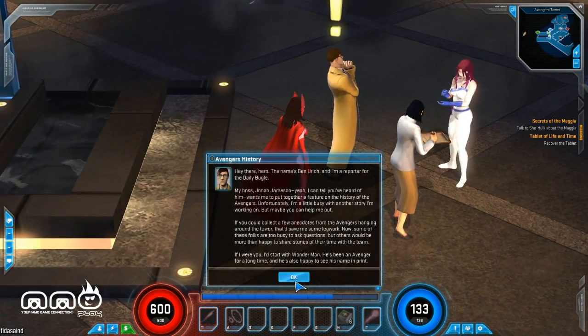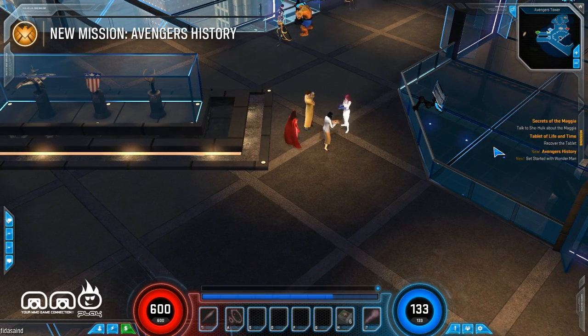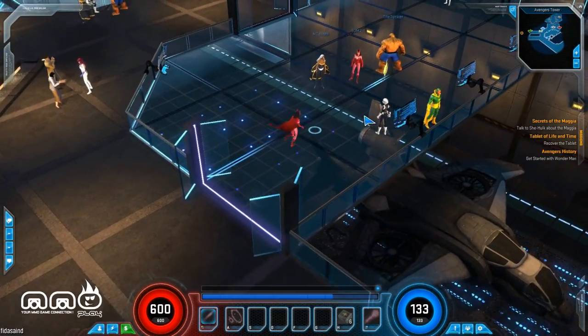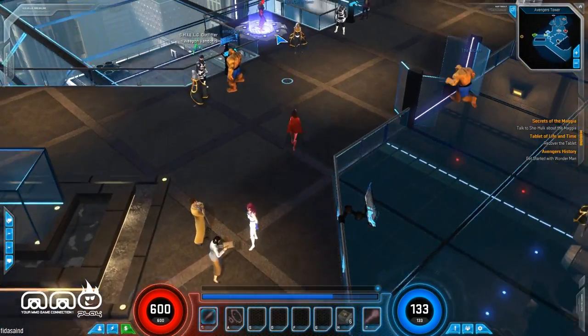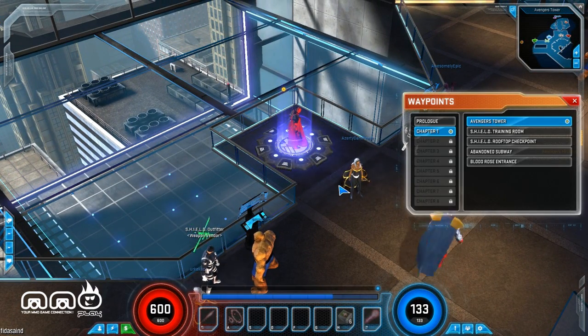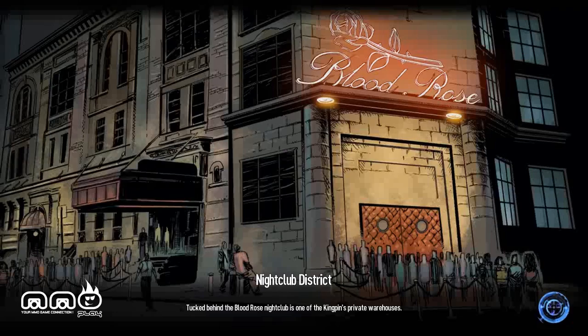Next thing is questing. This is kind of a hybrid between an action RPG and an MMO. You can see — just grab the quest and I can go over here, talk to her, travel to Hell's Kitchen, or I can go to the Waypoint. This is basically going to be a direct similarity between this game and other action RPGs. I can see all the places I've unlocked. Maybe I can go to Blood Rose entrance — this is a club, a nightclub district.